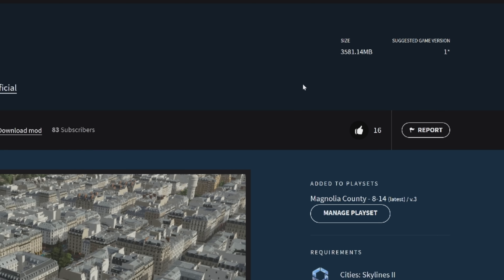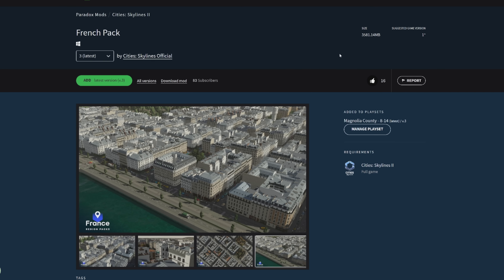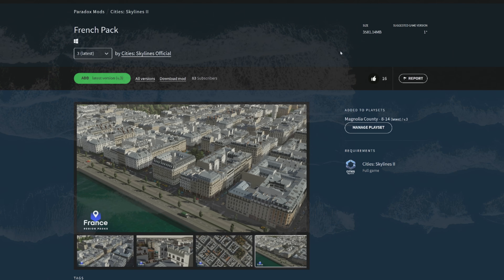If you're a GeForce Now user, you do have the ability to add this into your game. I have confirmation from Paradox that you can add assets, save games, and maps, provided they don't have any dependencies associated with code mods. At the current time, code mods are still not supported, though it sounds like they're working on some sort of implementation in the future. Decals are technically code mods, so don't try to add those either — they won't work.